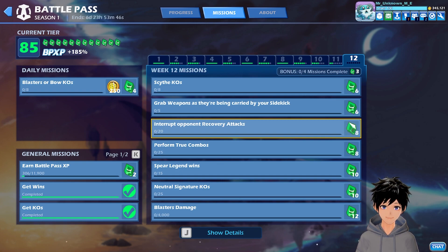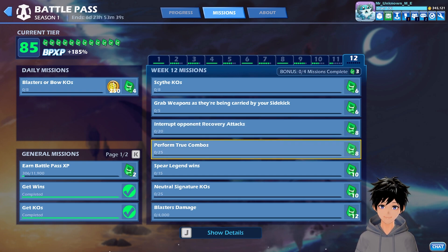You interrupt the recovery by hitting your opponent or throwing a weapon. Then we have got Perform True Combos — you need to do a true combo like down-light side-air or down-light down-air, like that.